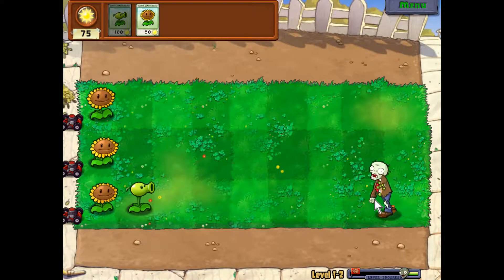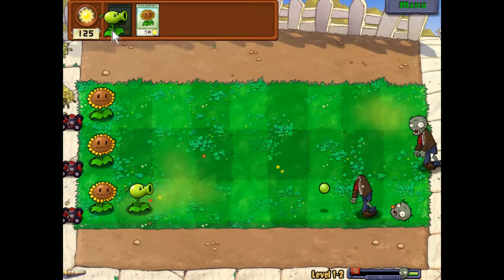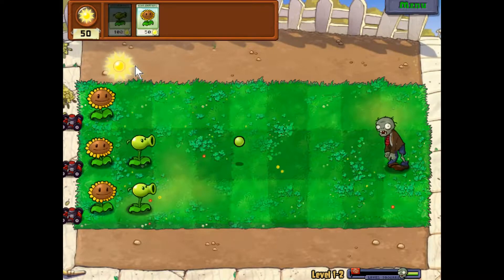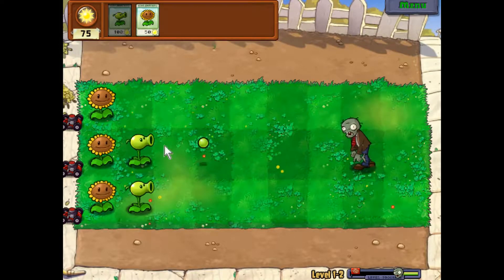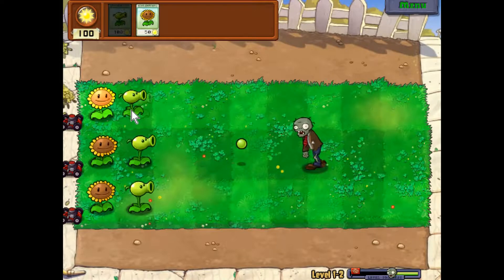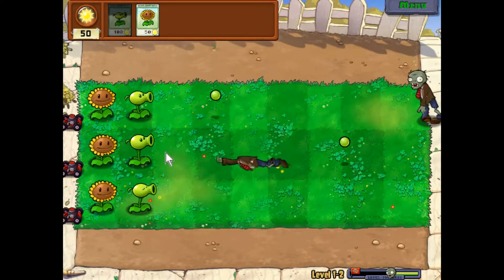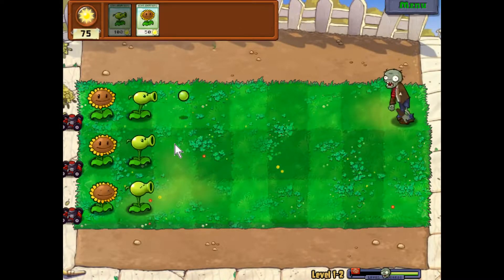Now obviously this game is unrealistic — there's no way you could kill a zombie with peas unless it's the heaviest pea you've ever seen. With a watermelon it's possible, and some other plants in this game it's entirely possible because the heavier the object, the more likely you are to kill it.